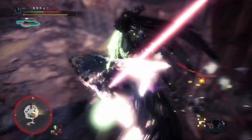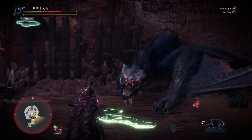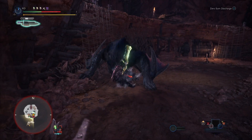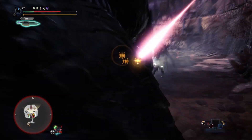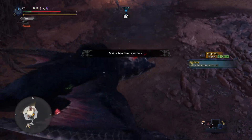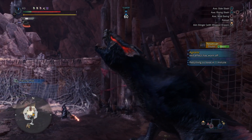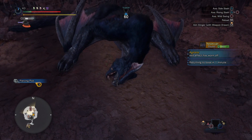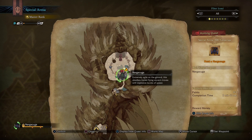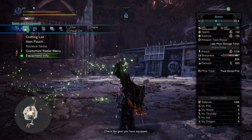The Safi set does come with evade window 3 so it makes it a lot easier to dodge those. So here we don't have enough gauge to hop off and do the discharge, so we just go straight into the ZSD and he's dead. As you can see we were almost dead at the end but luckily we were able to pull it off. Final time 2:53, which is a heck of a lot better than I did yesterday.